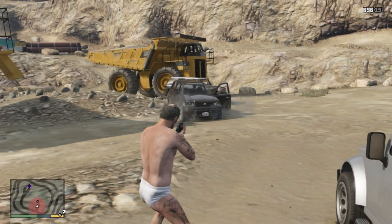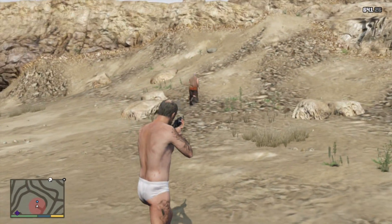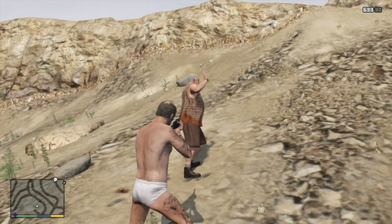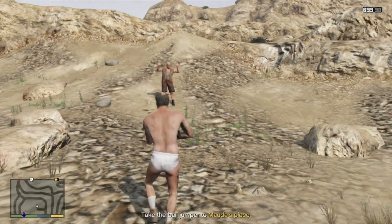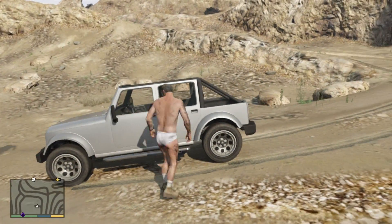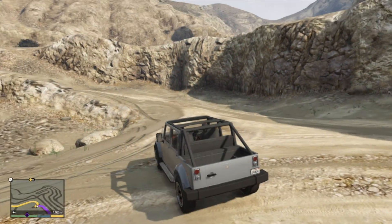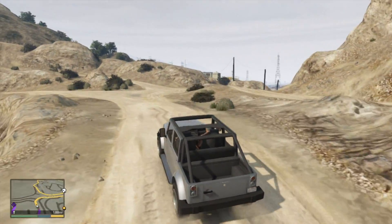Now you've scared the guy. You're going to want to injure him but not kill him. Approach him — he surrenders. Now take him to the car, he jumps in, and a new waypoint comes up. It wants you to go to Maude's place, so drive there now.